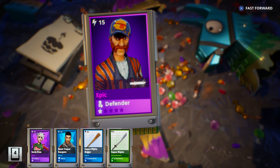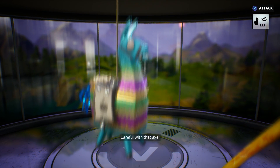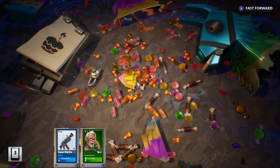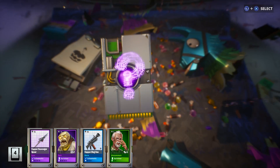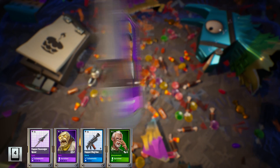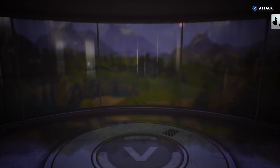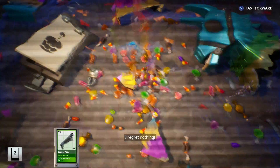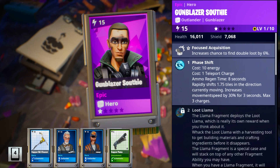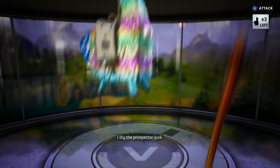Epic Sarah Claws, and we have the Copper Sunsetter. Careful with that Axe! Another epic Survivor, and the Scavenger Spear. We've got an epic choice for a Defender, so let's just grab the Bruiser — he's just gonna get broken down anyway. Legendary Flash Eagle Eye. Epic Gunblazer Southie, and we got the Legendary Vindertech Disintegrator.